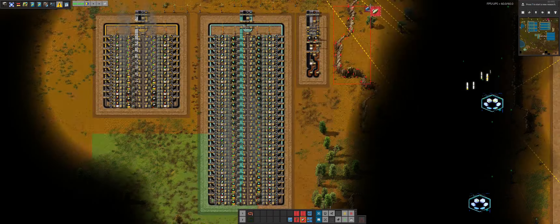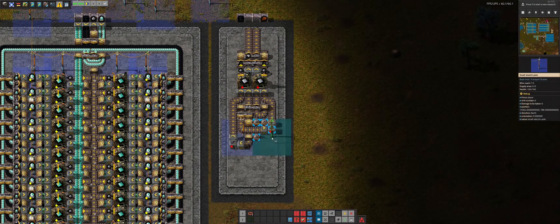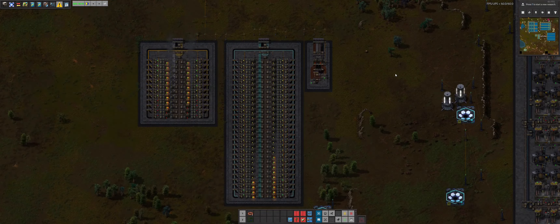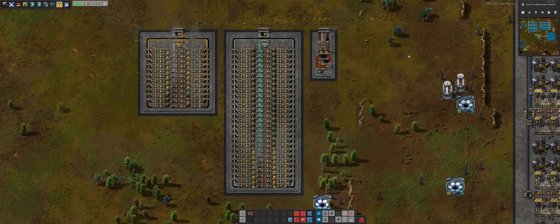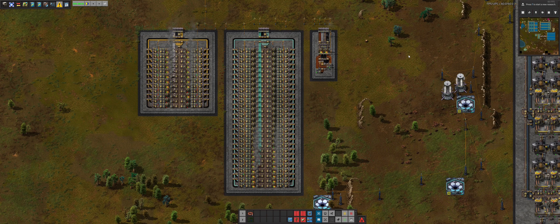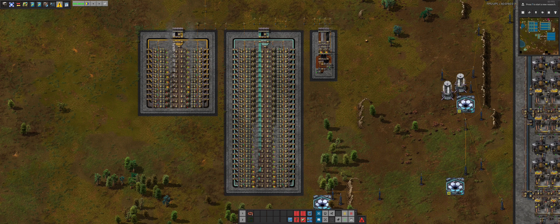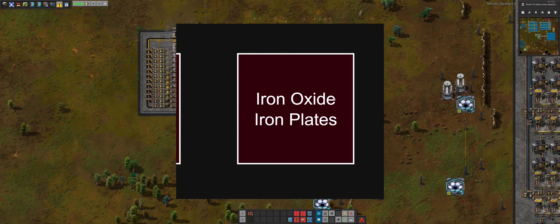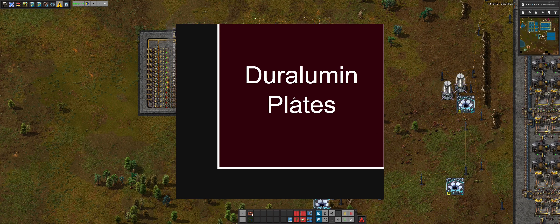I decided to do a little bit of iron oxide on the side, just because we have iron oxide anyway. I spent a lot of time getting a design going, and it only requires two steel furnace eyes and it produces a full belt of iron. With that out of the way, we have finished the aluminum plates, zinc plates, Duralumin plates, and the iron oxide iron plates.